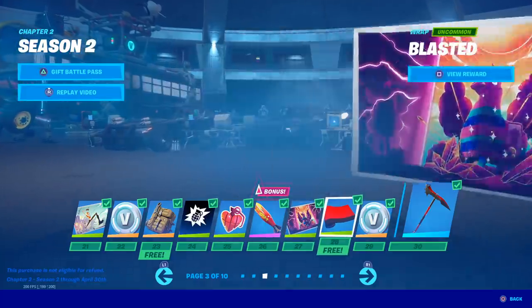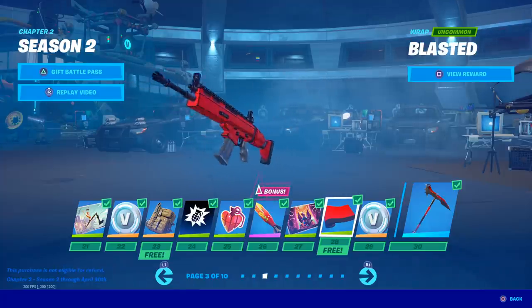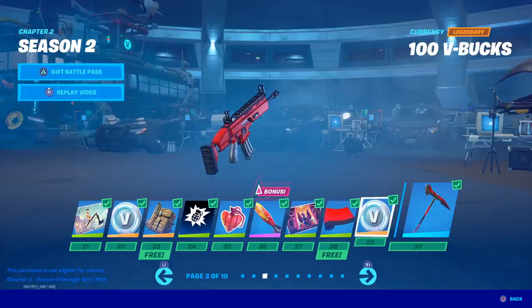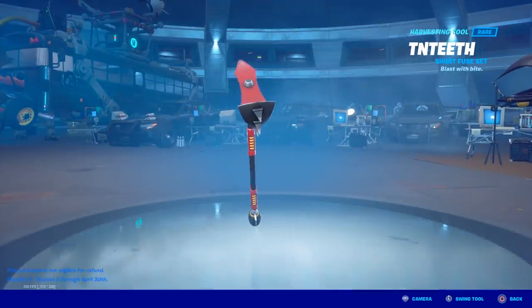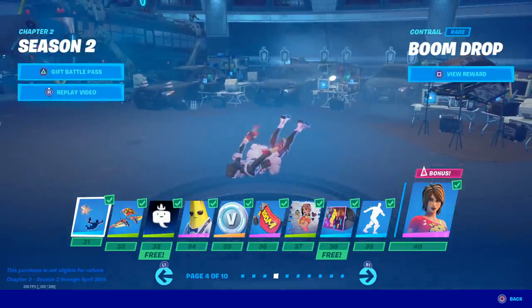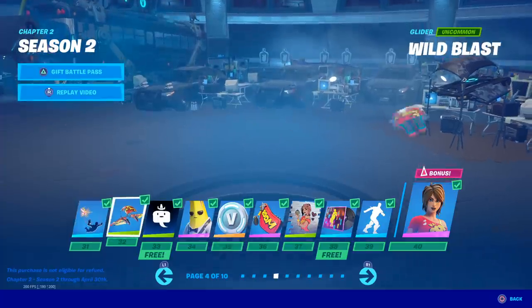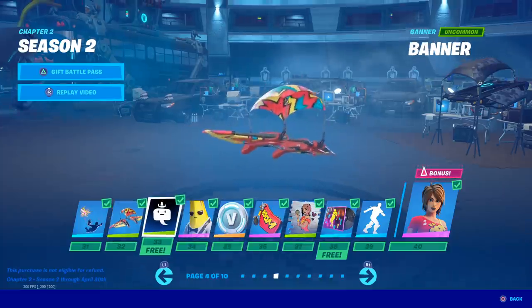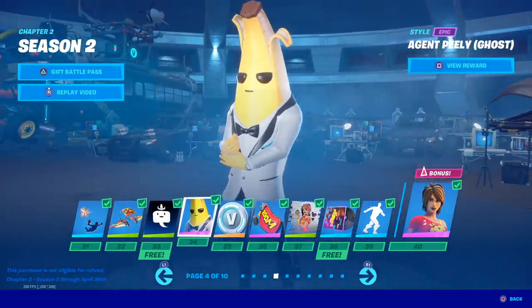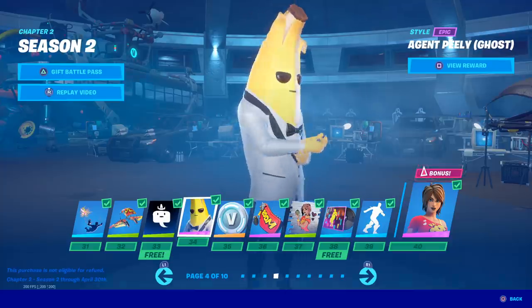It's revolutionary cosmetics that we need - this looks like Borderlands-style stuff, the texture on this. It's free, I like that. Boom Drop contrail - there's just no sound on the contrail. Wild Blast glider, nothing too crazy about that one. A banner. Agent Peely Ghost - okay, I think they should have made him a style on tier number one instead of taking up a skin slot.